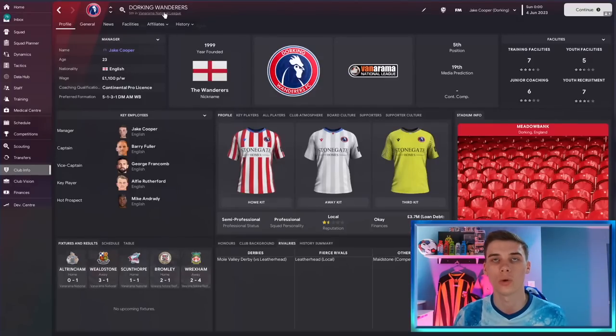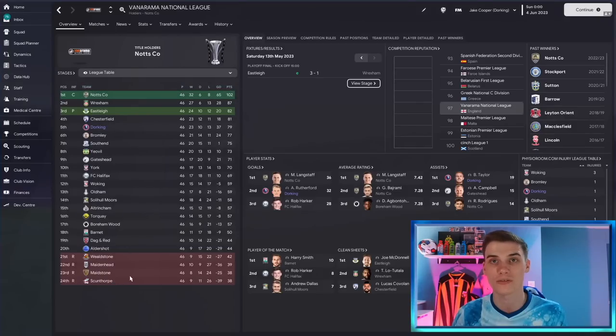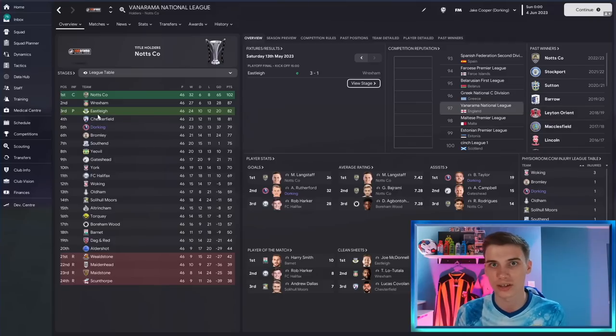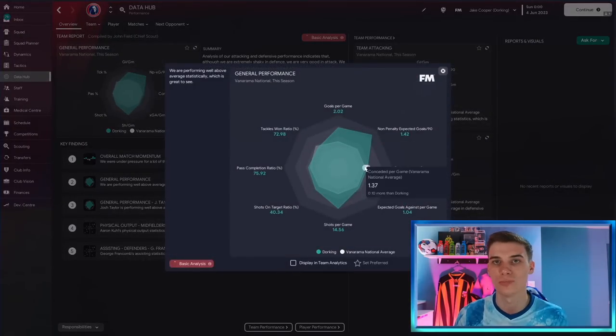That team was Dorking Wanderers in the Vanarama National League — going all the way to non-league to show how it works with a team without much technical ability. We were predicted to come 24th in the league this season, and whilst we haven't won the title or anything crazy, we got 79 points — a clear way away from the relegation zones — with 23 wins, 13 losses, and 10 draws. I picked these teams randomly, not specifically because they suited this tactic. Looking at the data hub, it's a similar situation: scoring quite a lot and not conceding too many.